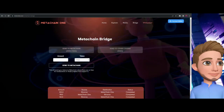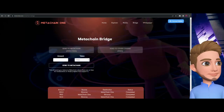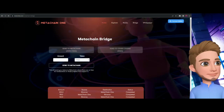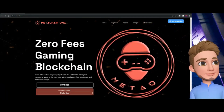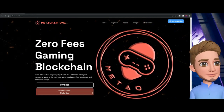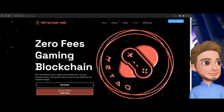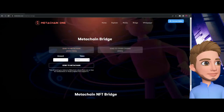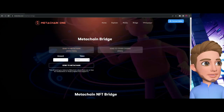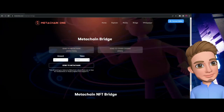Connecting your wallet is going to be the first step in this bridging process. When you visit the website you'll come to the main page, and what you need to do is go up to 'Bridge.' This is where we're at — let's say you want to send over 50 PULP coins.